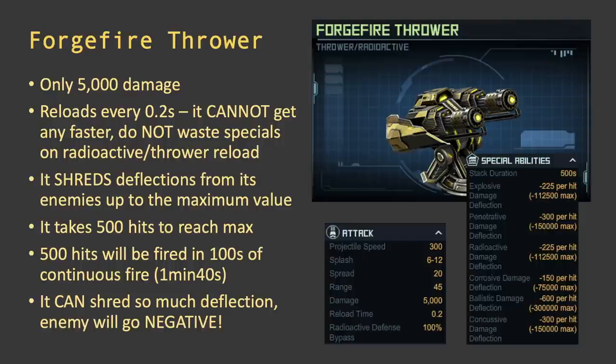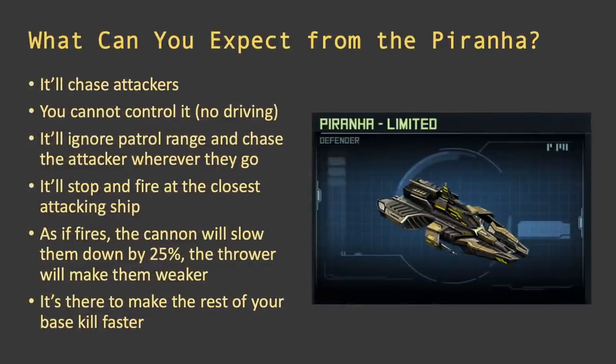As the attacker, you don't want to sit still while the Piranha fires at you 500 times. You either want to kill it quickly or ignore it and go for the main prize — attack the base and get the key buildings before it shreds too much deflection. Just recapping: the Piranha will chase the attackers, you cannot control it, you cannot make it stop. Even if you set a patrol range in your base, it's going to ignore that and move all over the base chasing the attacker.